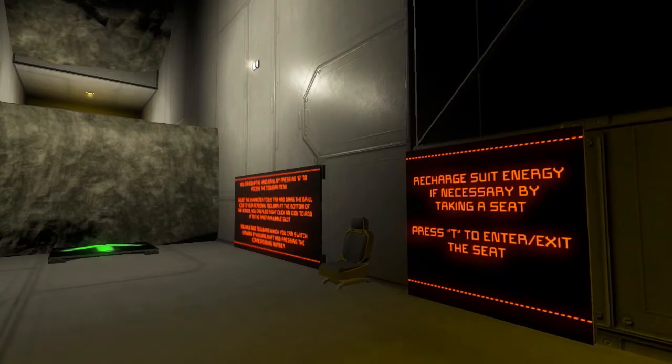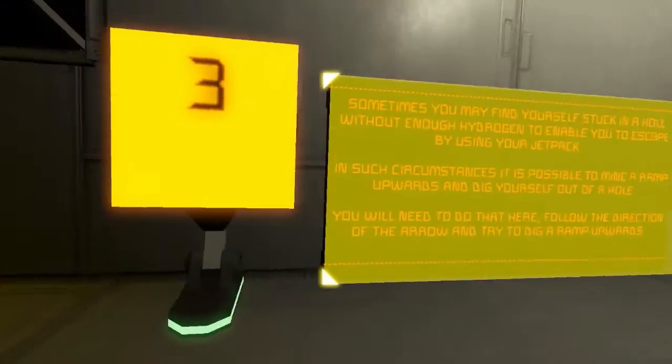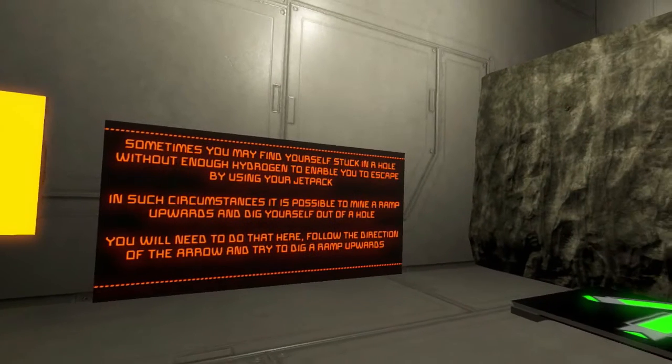Recharge suit energy if needed by taking a seat. We're fine, we got plenty of energy. Sometimes you may find yourself stuck in a hole without enough hydrogen to enable you to escape by using your jetpack. In such circumstances, it is possible to mine a ramp upwards and dig yourself out of a hole.